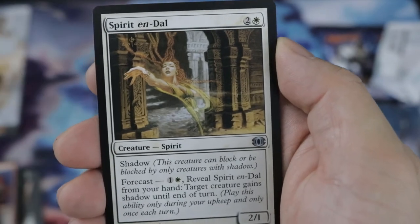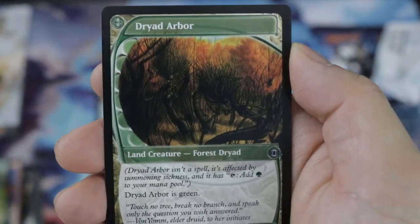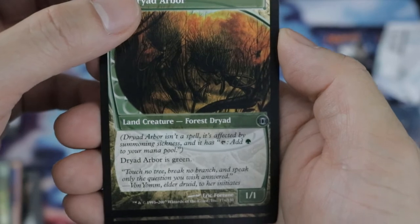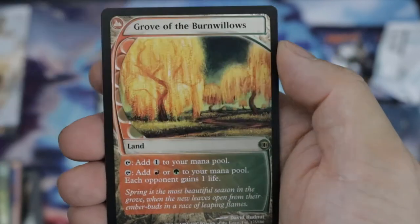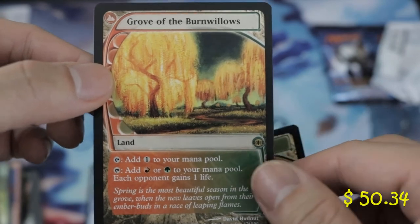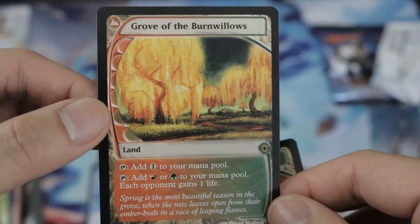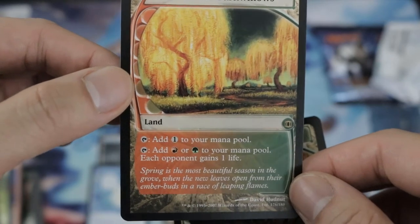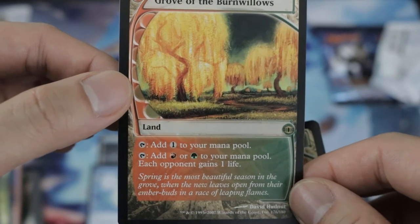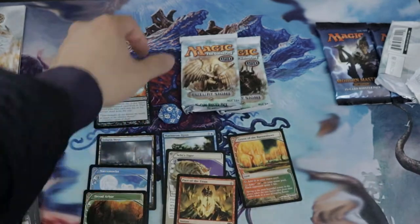First common is Spirit of the Dusk, Cryptic Annelid, Dryad Arbor. Our rare is Grove of the Burnwillows — probably like 40, 50 bucks. Grove of the Burnwillows is mostly used in Red-Green Tron back then, but still used in some Tron decks and some Naya decks. It adds one colorless to your mana pool. Second ability: add Red or Green, and each opponent gains one life. Pretty good, really useful.